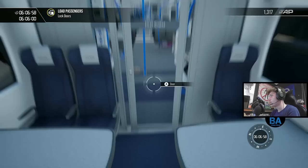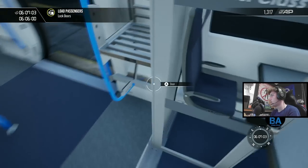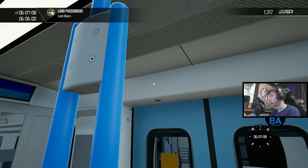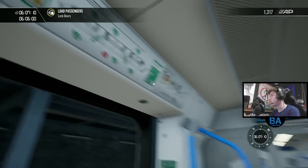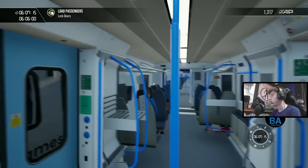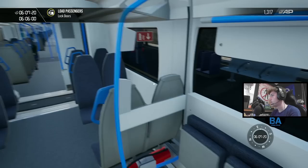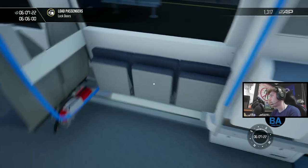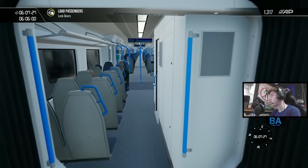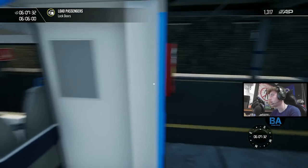Coming through to first class, which is just still ironing board seats. I haven't got the maps either - the safety information is there but the maps are licensed by another company, not GTR themselves, so it could be a licensing issue with getting the maps in. You've got the cycling area. I'm going to be a bit picky, but I can't see the Velcro straps for the bike area. And you can't go in the toilet.